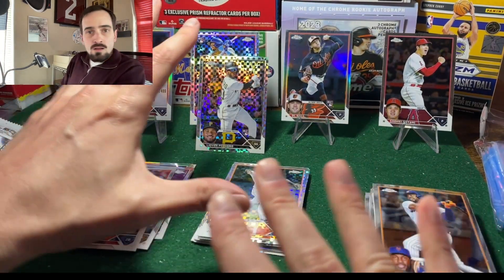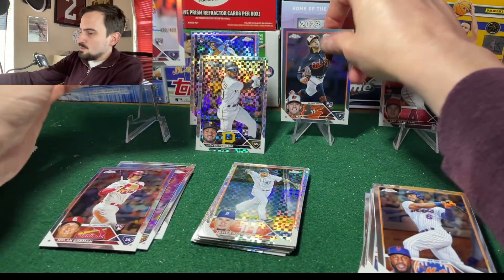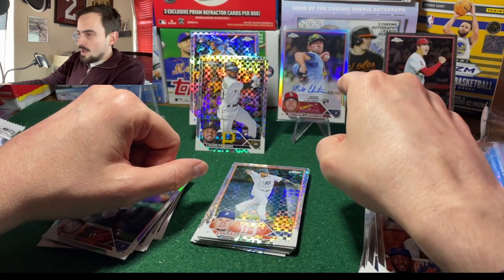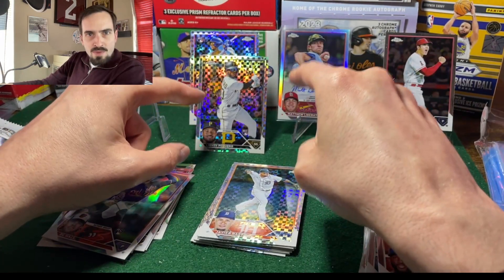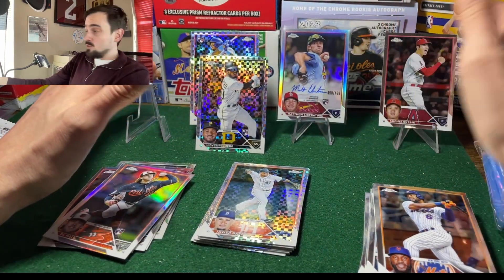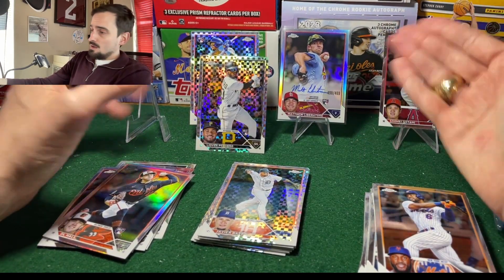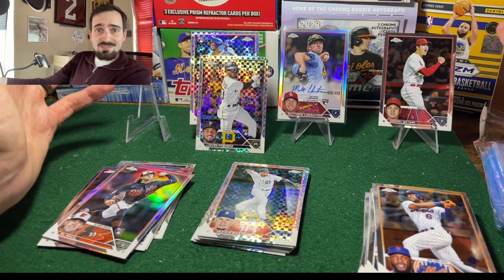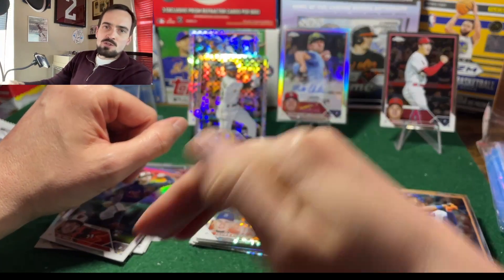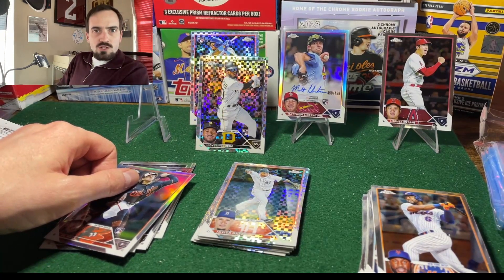All in all, I'd say it's similar to the other box — we got an Acuna in that one, and the rookies were way better with the Corbin Carroll, Volpe, and Cabrera. But I'm not mad about this at all. When you pull a buyback and a numbered auto, that's solid. I might just have to keep going — can't buy another mega box! Thanks for watching, really appreciate it. Hit that subscribe button and we'll catch you next time.